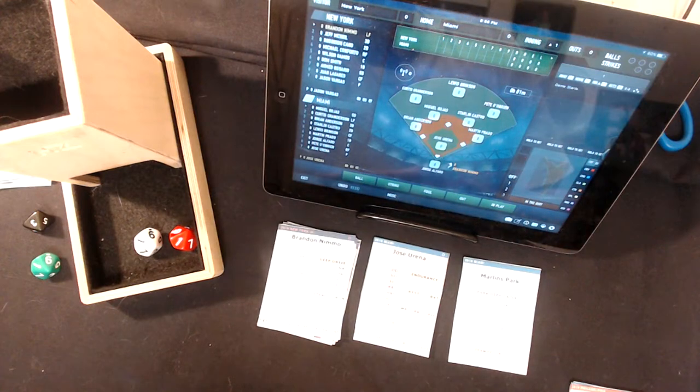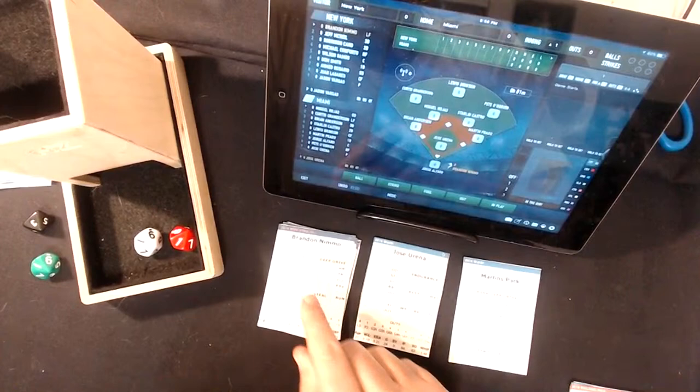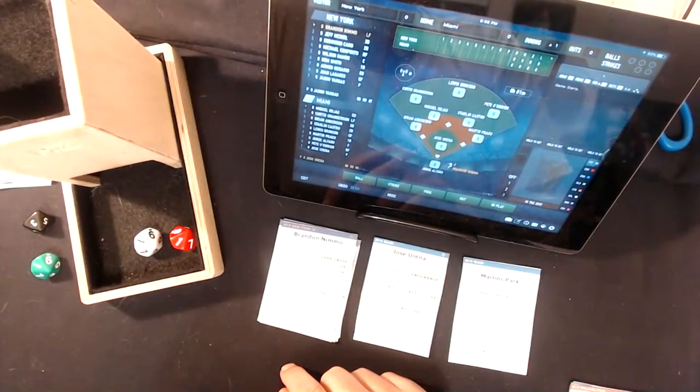First, I printed out the Nationals because it's who the Mets played the first three games. Then I printed the Miami Marlins because it's the second team the Mets visited and played in 2019. The Mets are actually 3-1. This is the fifth game.